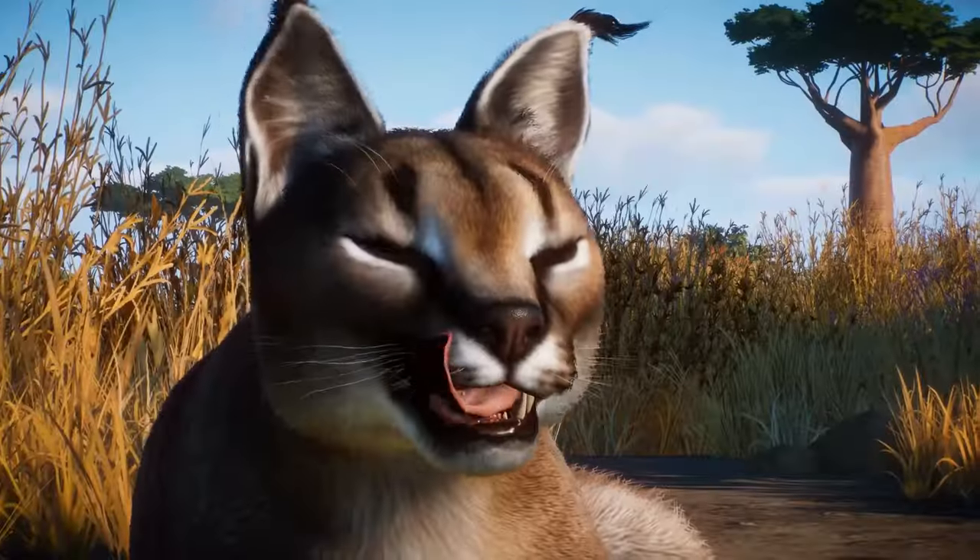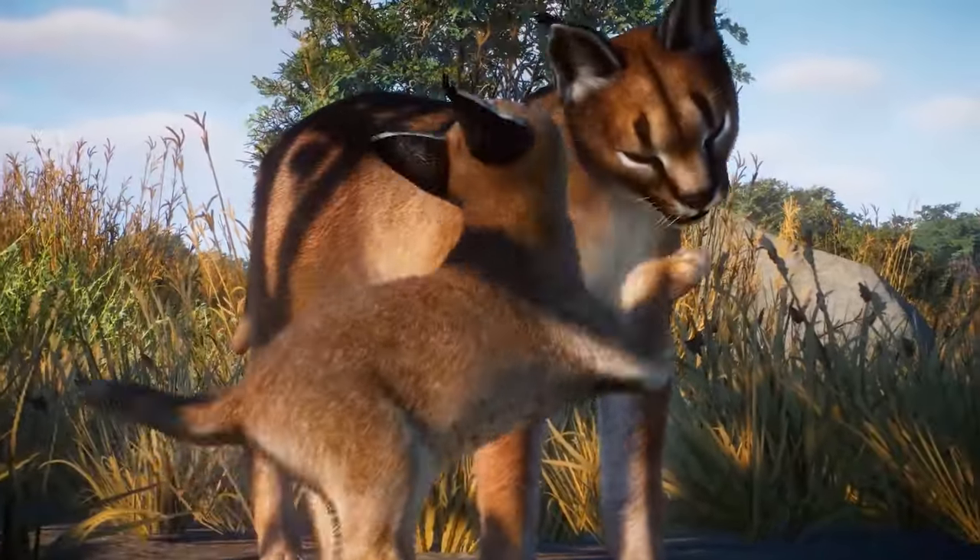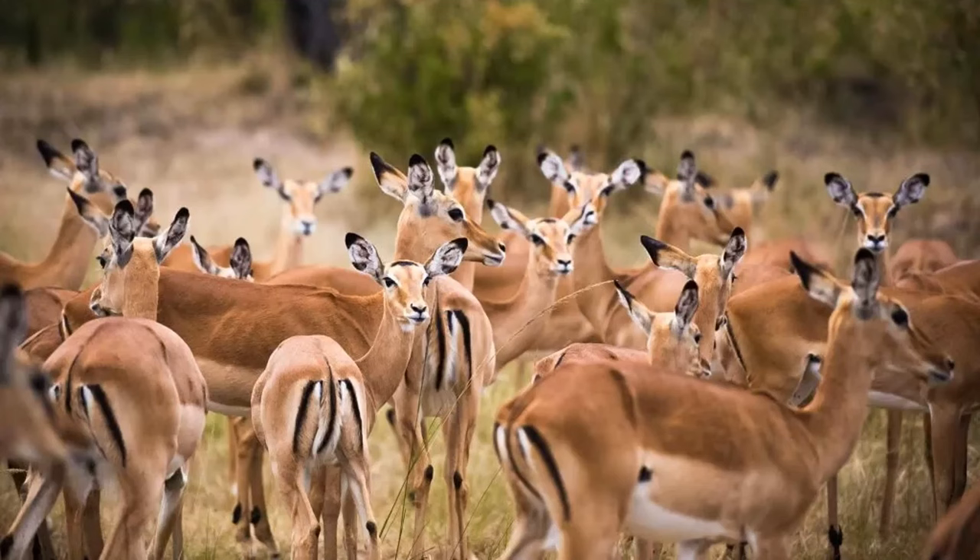First up is the impala, a hyper-common antelope species from Africa and a common prey animal of many of Africa's largest carnivores — African wild dogs, lions, leopards, and cheetahs. It would be pretty easy to make, potentially utilizing either the fallow deer rig or the same rig as the springbok or Thomson's gazelle. Either way, this animal would be very easy to make.